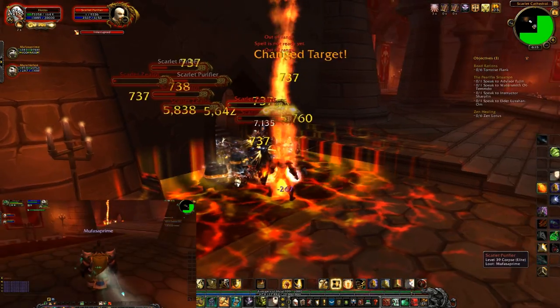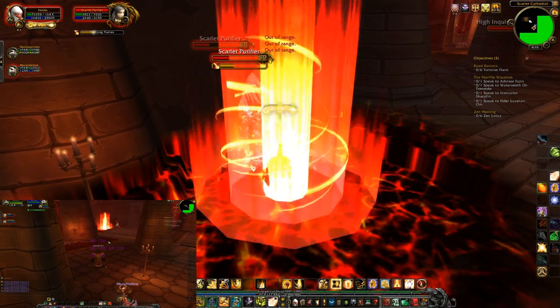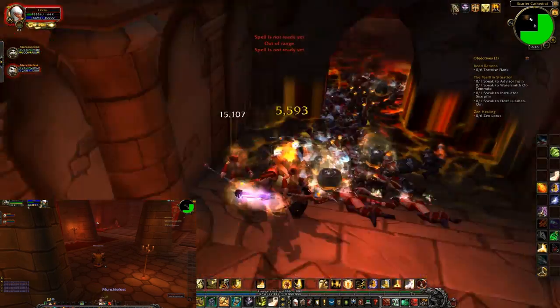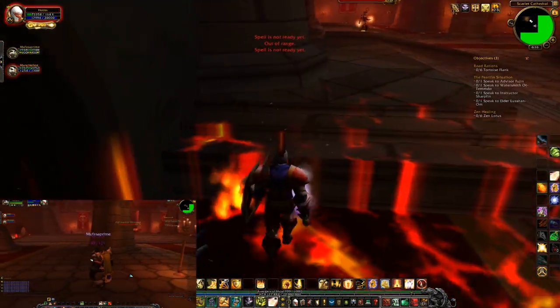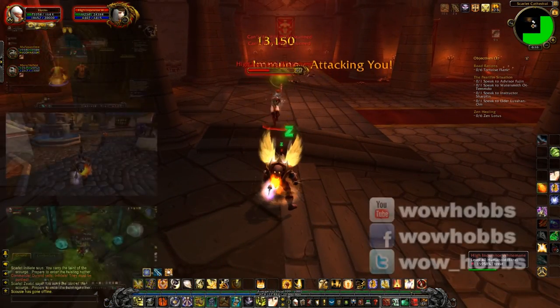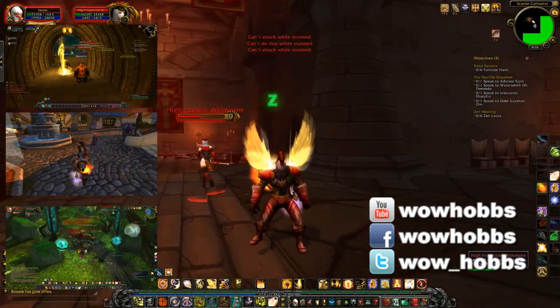By this point I should have enough aggro that a level 29 and 31 won't pull off me — hopefully. But I'm sitting in the room of death, White Mane comes out and focuses on one of them. I try to pull aggro and it's game over.